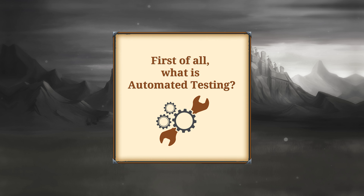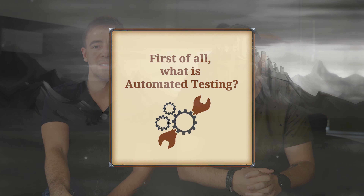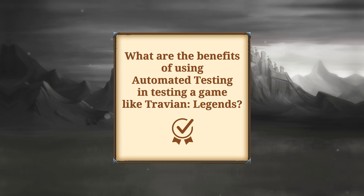First of all, what is automated testing? We use automated testing as a way of covering as much of the game as we can, using special test software. We run the tests and then we compare the results. That way we can see if everything is fine, if we need to report bugs, and then run to the developers to fix them.